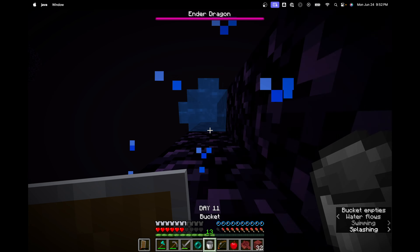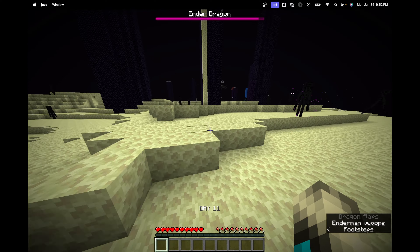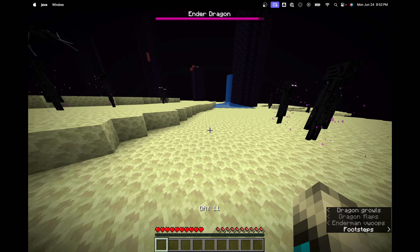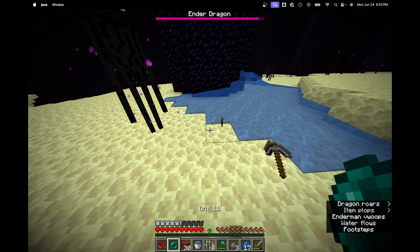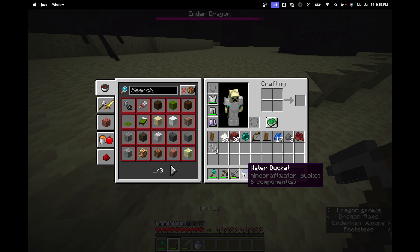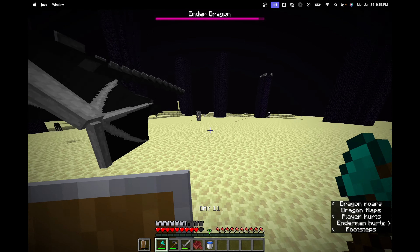That was the last crystal, so we're heading down to go after the dragon. I don't know what happened - I shielded for the second one so I expected knockback, but it didn't even register that the shield was up. We run back to get our stuff, which is why I put most of it in the chest - it's easier to pick everything up when you don't have as much on you. We get all the stuff, resort the inventory, put the broken shield back on, and we're ready to kill the Ender Dragon.